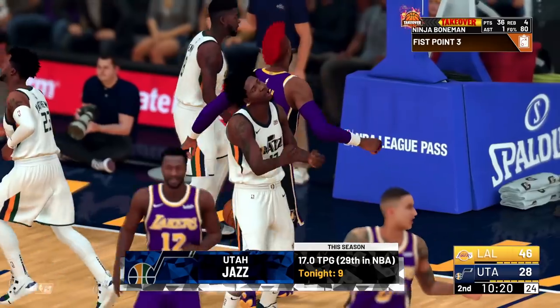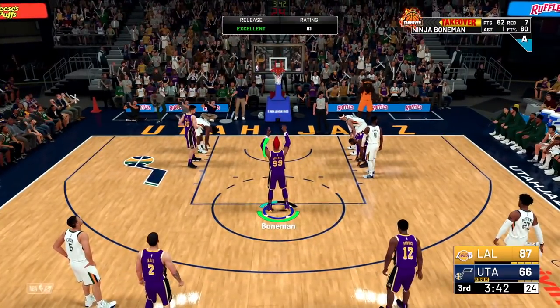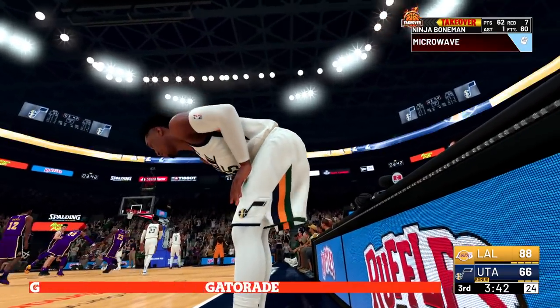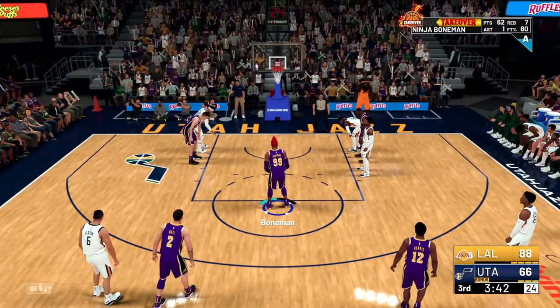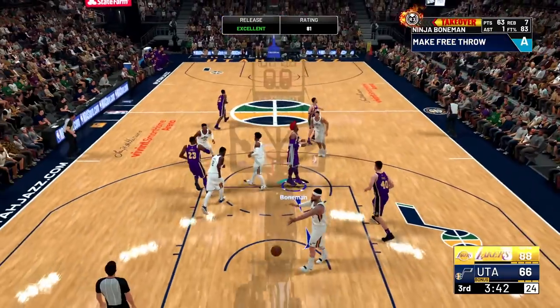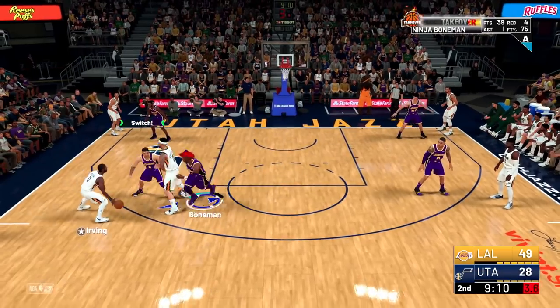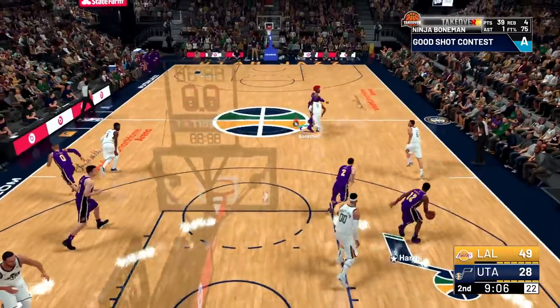When it comes time to hit your free throws, put focus on those — try to get to 100% as much as you can, because they do count on percentages. For picks, if somebody's setting a pick on you, run straight through it. The worst that can happen is they still score. Don't go under the picks — try to go straight through it. It'll help you grind for your pick-dodger badge, and it'll help the opponent set illegal screens, which will give you the ball sooner.